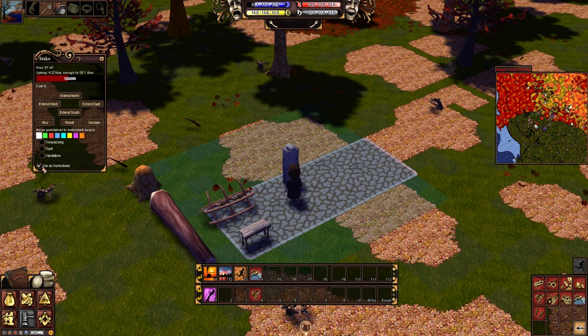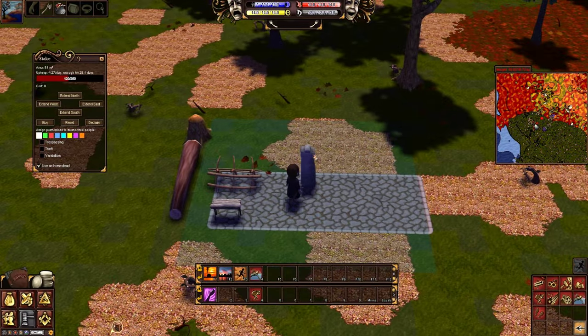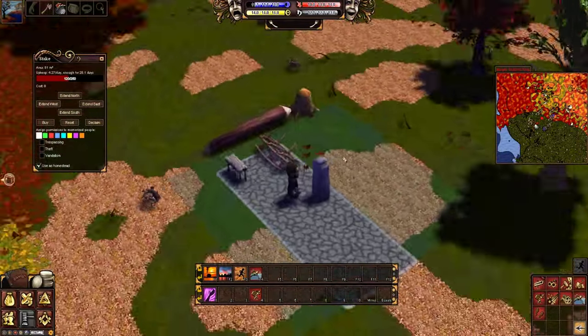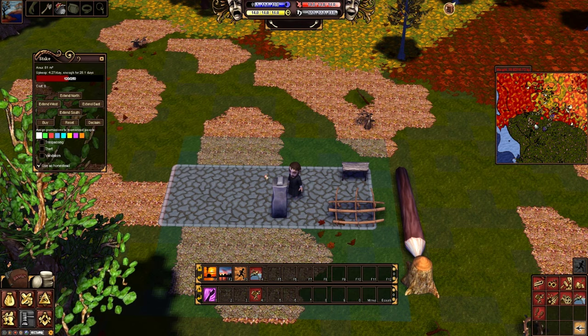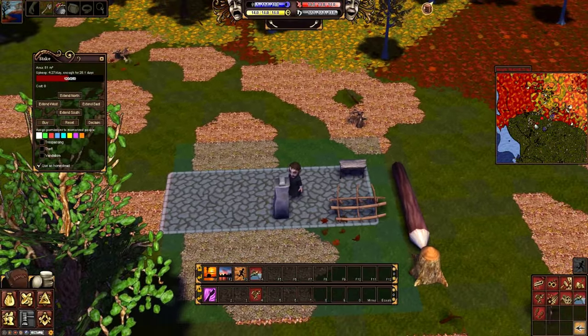I've set this as my homestead, so if they want to steal from me they would leave a scent and I could track that. I've set my homestead here at this claim and enlarged the area for security and room to build. Anything built on this claim will not decay, but anything outside the area for too long will take hit point damage and eventually disappear — that's called decay.